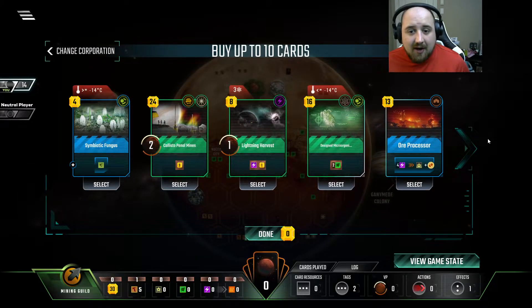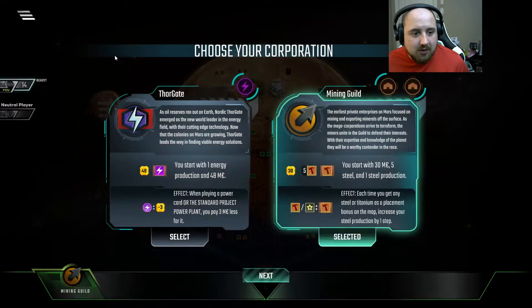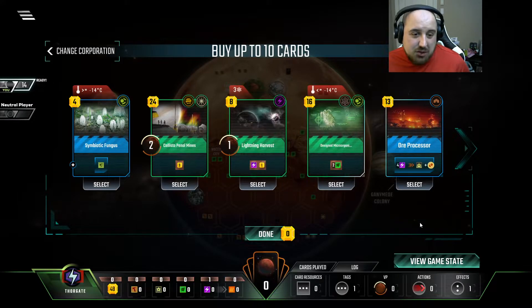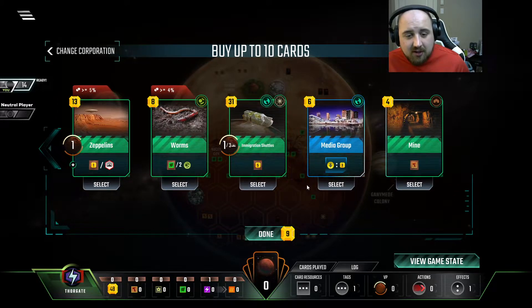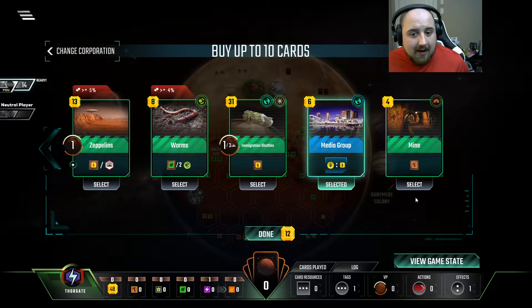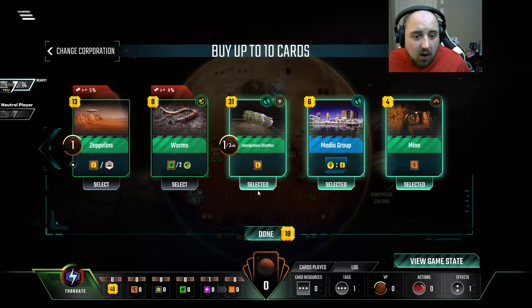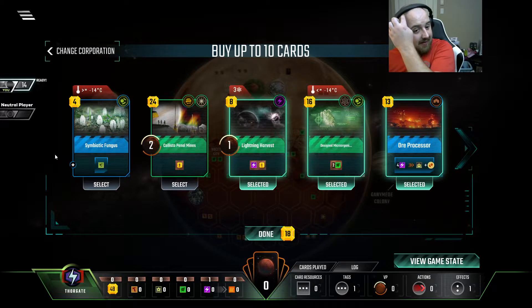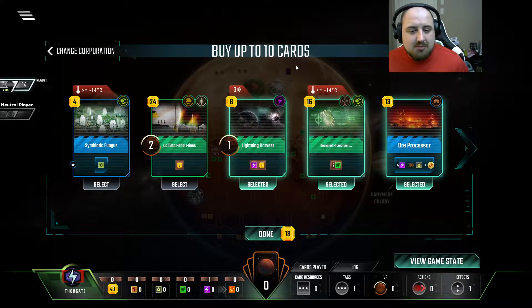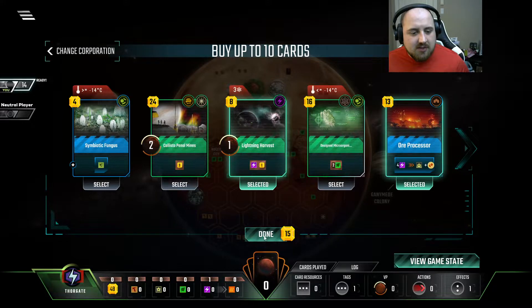Haven't seen you in forever, Mining Guild, and won't be seeing you today, unfortunately. Thorgate is just better, but it's really not even that good. At least there's an Oxygen Bumper at the start, and obviously Media Group makes it a good start.